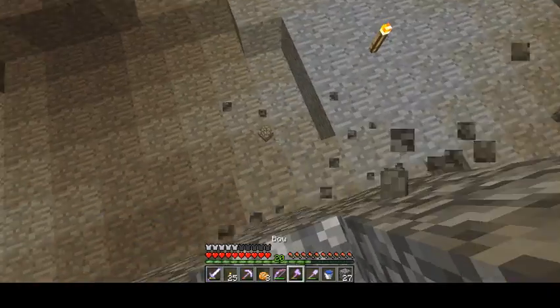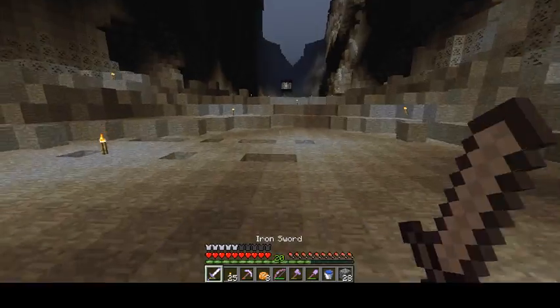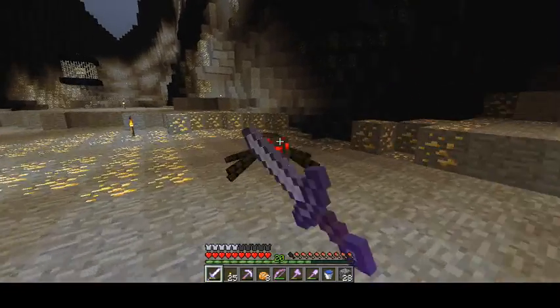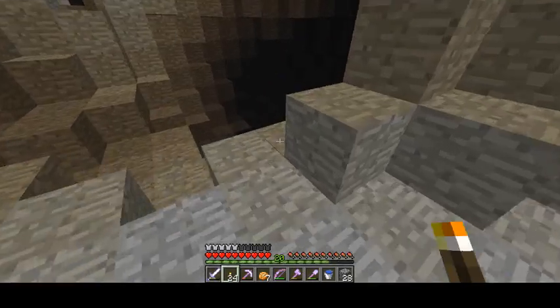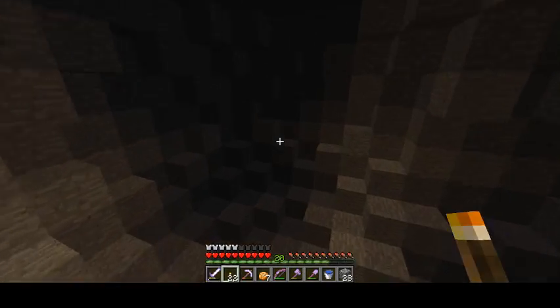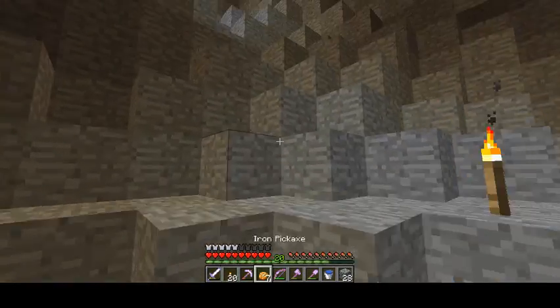And yep, cyan wool achieved! All right, cool stuff. If we leave that there like that just in case. Seems all the blaze have despawned — that's good. Wait, so what's over here? Oh nothing, worthless.